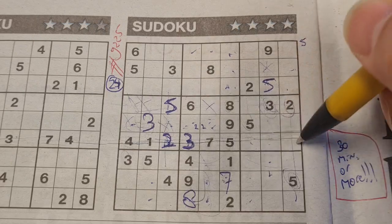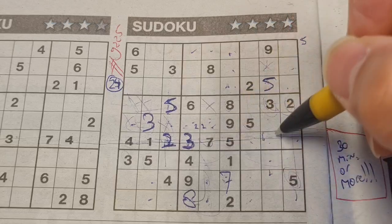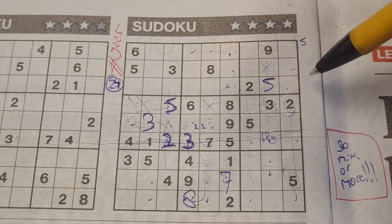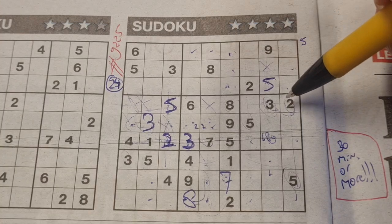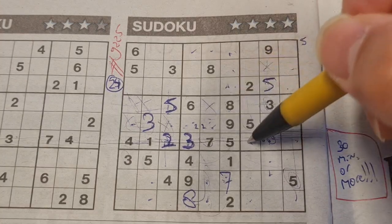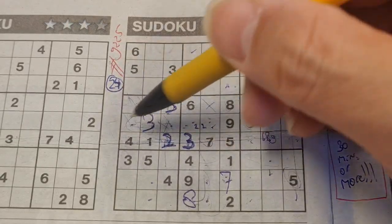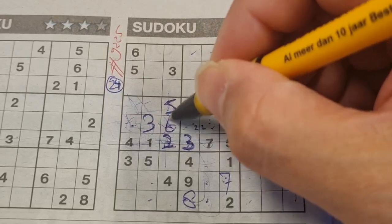These three missing numbers in this row are six, eight, and nine. We have a six in one of these three boxes in this row. Six in that row — only two places left for six: here or there. We have a six in this column — no six there, so six should be there.